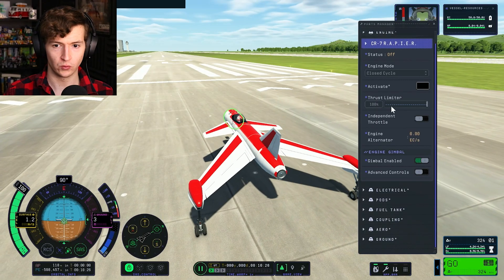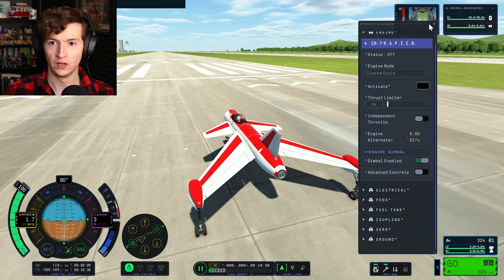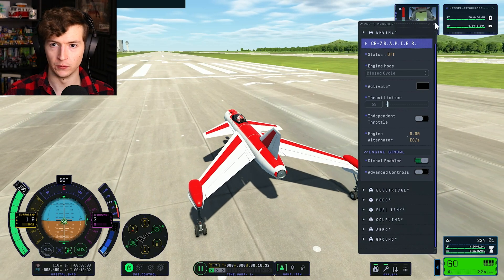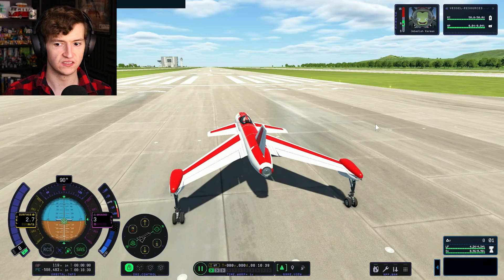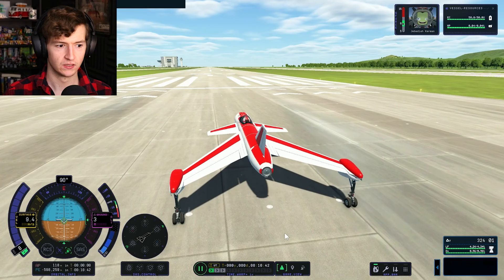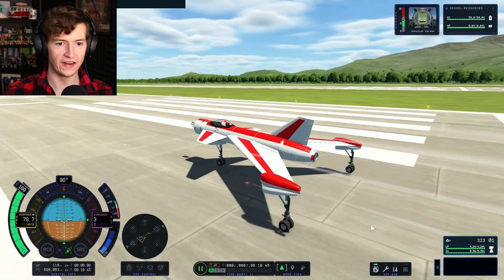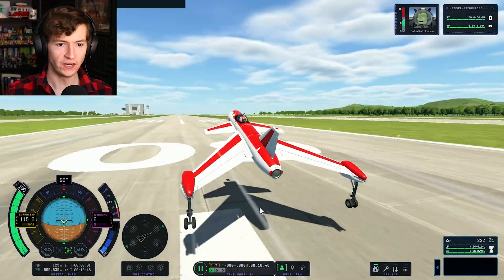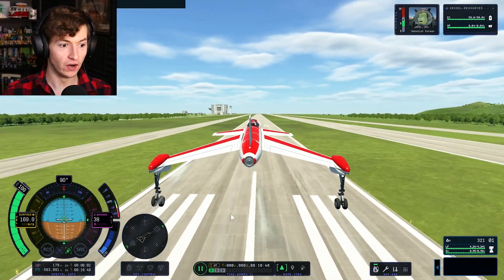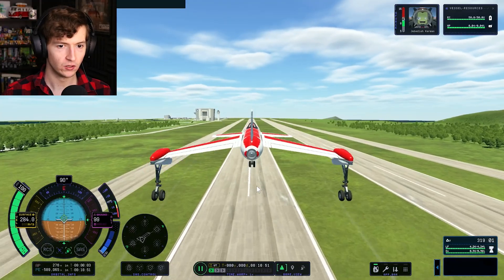I think we need to control the thruster down. Let's do 5% — let's go really slow. So if I just go... oh, it's going forward. If I kind of throttle up now — oh, that is so fast! And it's up! We're already up to 200 meters per second. No kidding.